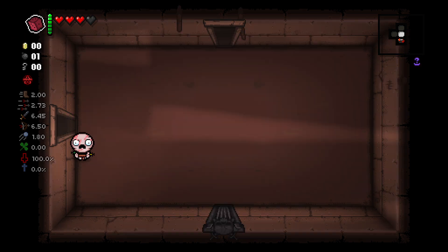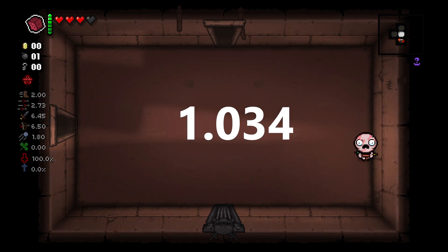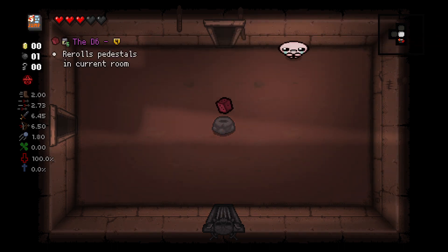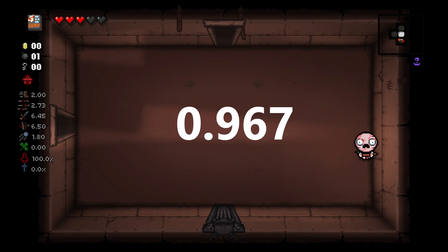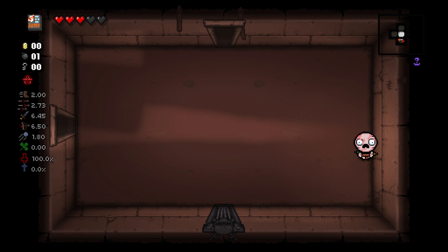With a speed of 2, Isaac scales a room in 1.034 seconds. Not bad. Let's see how quickly Isaac can scale a room with How to Jump at his disposal. Alright, here we go — what a long jump. 0.967 seconds, so slightly faster than a regular speed of 2.